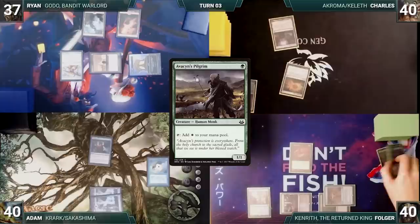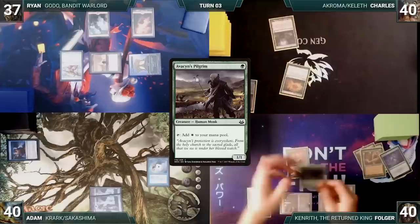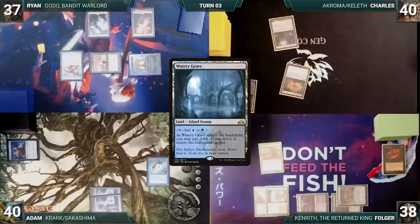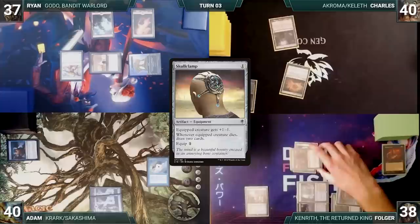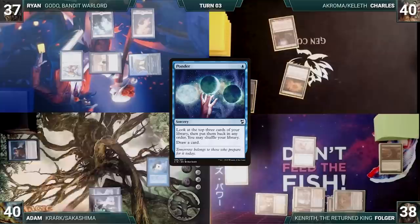Folger passes priority on Shallow Grave, then reanimates Avacyn's Pilgrim, giving it haste. He plays a Watery Grave untapped, paying two life. Folger casts a Skullclamp without paying for fish, trying to help Adam answer Ryan. Adam draws a card. Folger equips the Skullclamp to his Avacyn's Pilgrim. It dies and he draws two. Folger casts Ponder. Remora triggers and Adam draws. Folger looks at the top three, doesn't like what he sees, shuffles, and draws. Folger passes the turn.